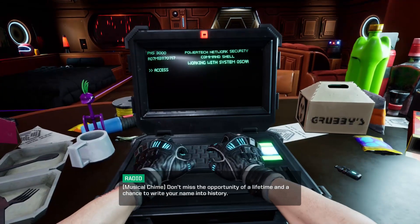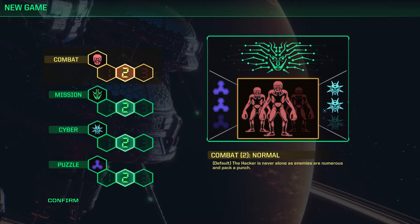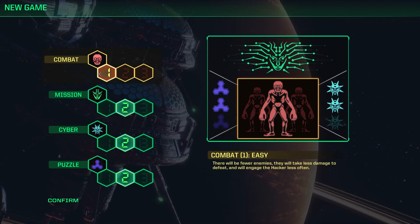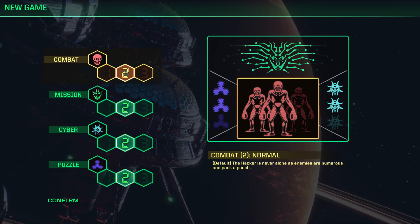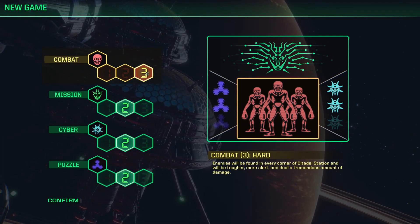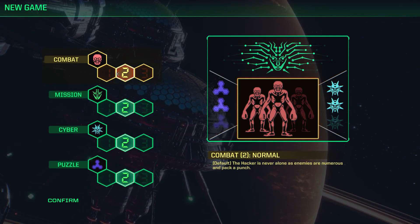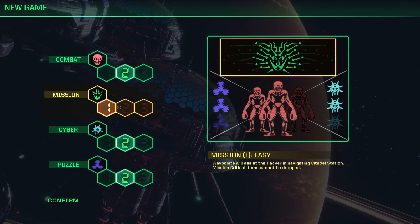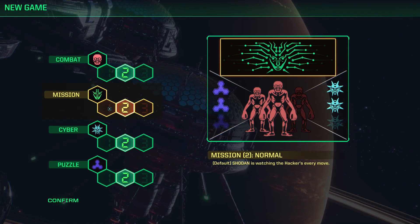For a remake of a 90s game, System Shock is surprisingly accessible. The difficulty options are much more granular than your typical easy, normal, hard. Rather, you get to choose a difficulty based upon four different dimensions: Combat, Mission, Cyber, and Puzzle. Turning the mission toggle to easy will allow you to use waypoints to navigate the station more easily and not drop any mission-critical items. The Cyber toggle determines the difficulty of the cyberspace sequences. The Combat and Puzzle settings are a bit more straightforward.